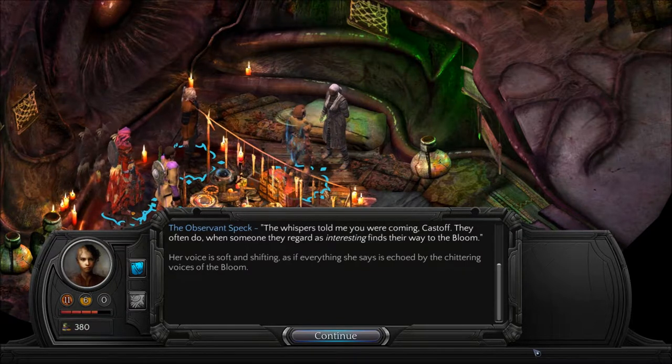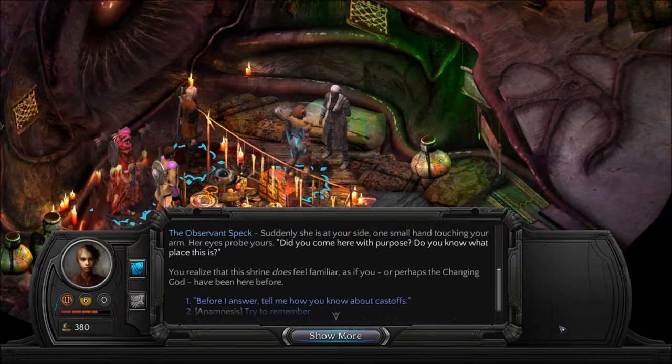Her voice is soft and shifting, as if everything she says is echoed by the chittering voices of the bloom. Suddenly she is at your side, one small hand touching your arm. Her eyes probe yours. 'Did you come here with purpose? Do you know what place this is?' You realize that this shrine does feel familiar, as if you — or perhaps the Changing God — have been here before.